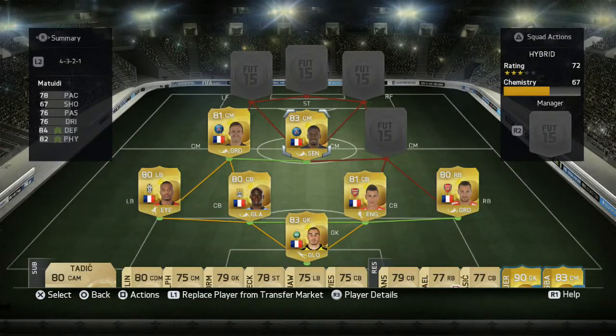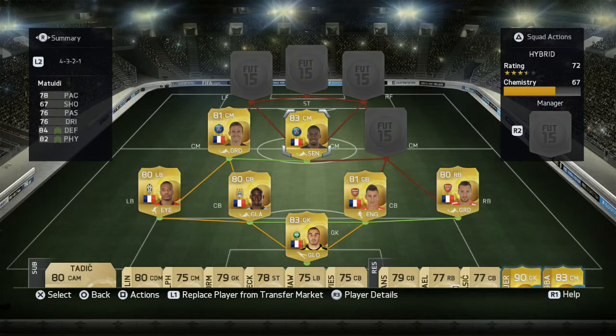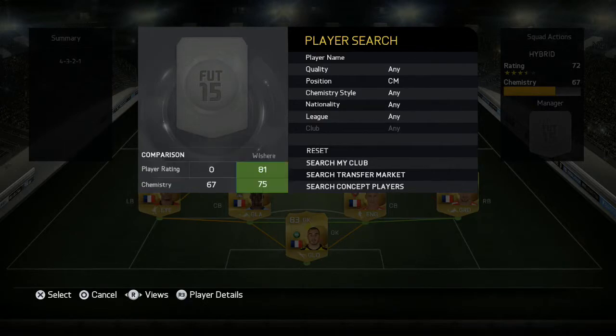His shooting is incredible and his overall game is very tidy. Our next centre mid is Matuidi, who plays a more defensive role in this team, which you need for this formation — someone helping out the back two. He's a fantastic player this year: 78 pace, 76 passing, 76 dribbling, 84 defending, and 82 physical. I've got the chemistry style on him to improve his defending and physical — he's just so good at breaking up play.